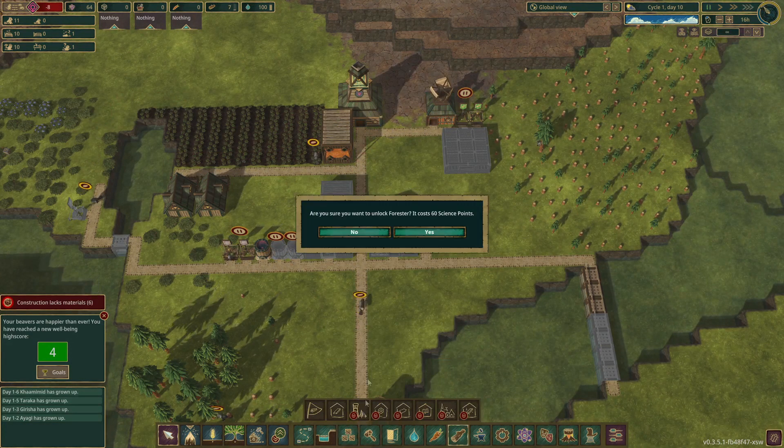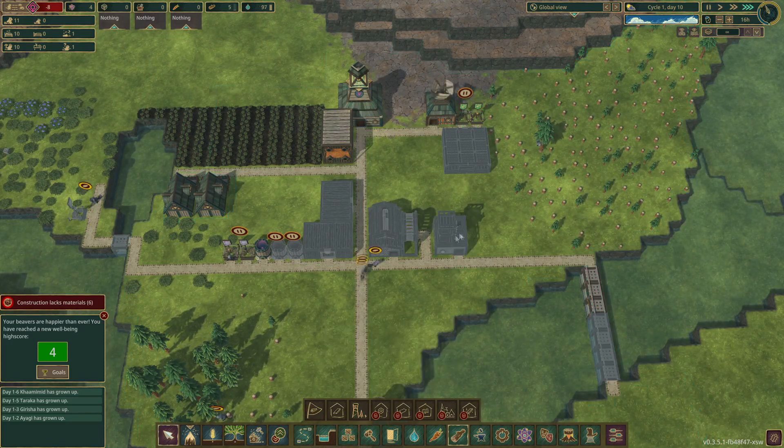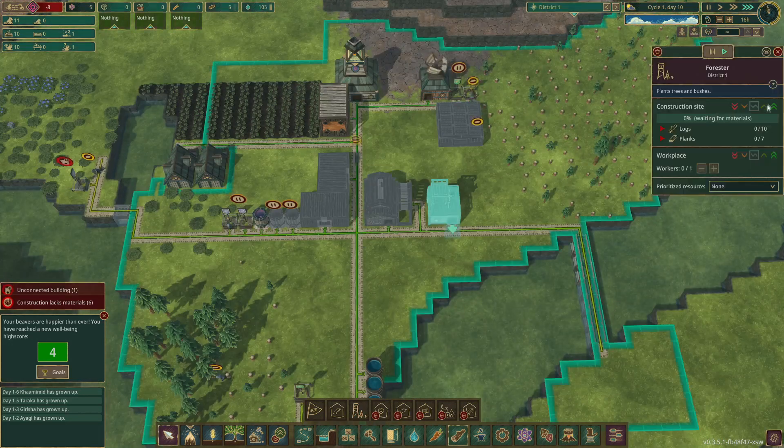Just unlocked the ability to get the forester there for 60 science points. Another high priority construction site.